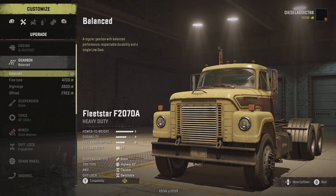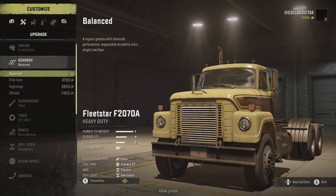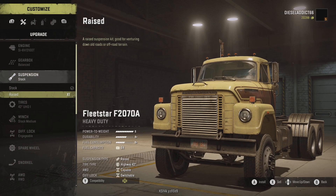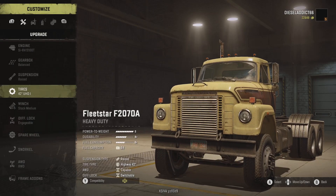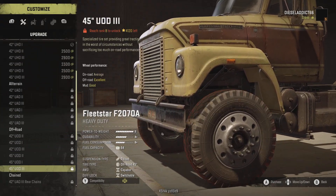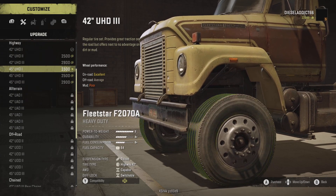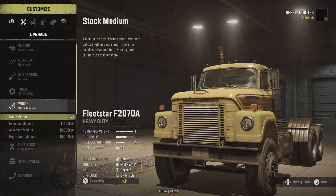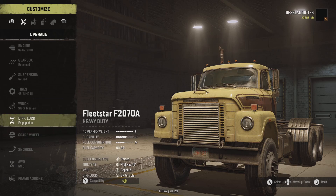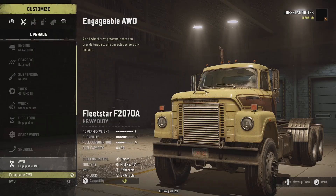Now we get to go and customize everything. I don't know why it's saying free — I believe there's a slight mod conflict. I just realized I have a mod enabled. I found the raised suspension for the Fleet Star. The tires are still ranked so some upgrades are left, but I'll put the bigger tires on it for right now because we're going to need them.